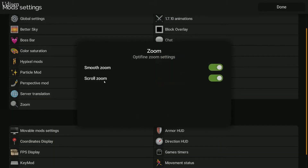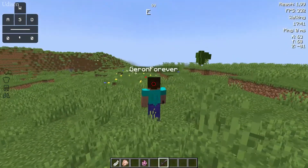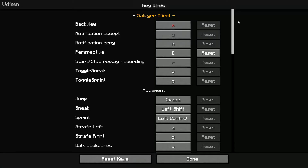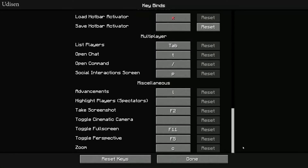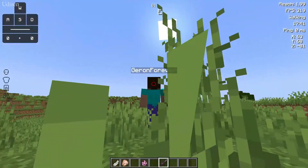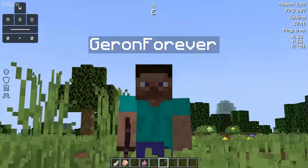Zoom — smooth zoom, scroll down, zoom by Optifine. By default in Optifine, you can change the zoom. We have Optifine already here. Zoom is on the C button. Press C button — oh, nifty. Awesome.